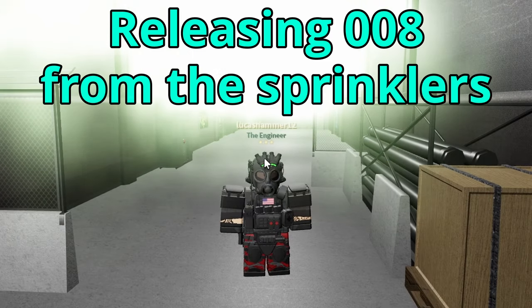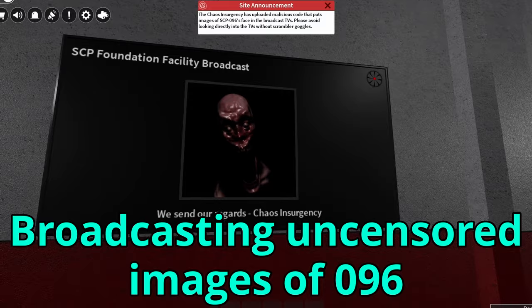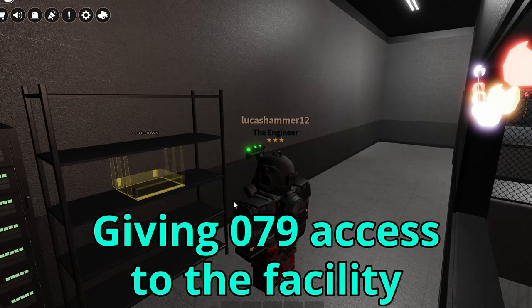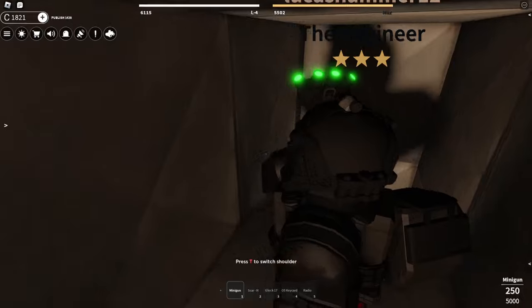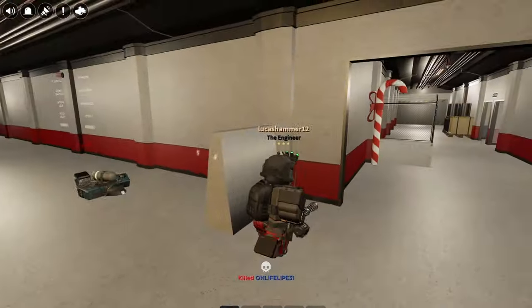Like releasing the SCP-008 virus from the sprinkler systems, showing uncensored images of SCP-096 across facility monitors, and giving SCP-079 access to facility systems, allowing it to turn off lights and open doors to breach SCPs. These raids are by far one of the most, if not the most, difficult — which will be explained in just a moment.